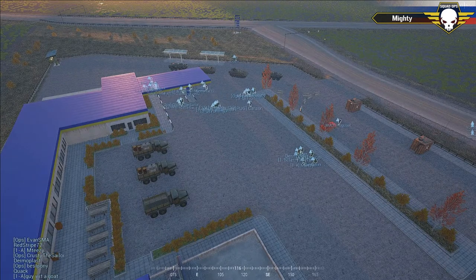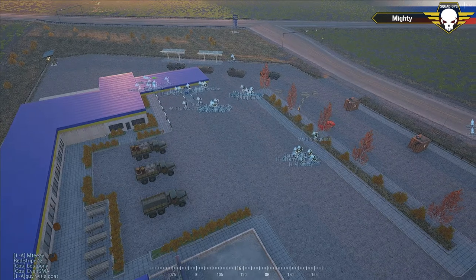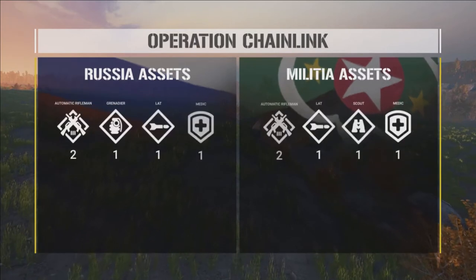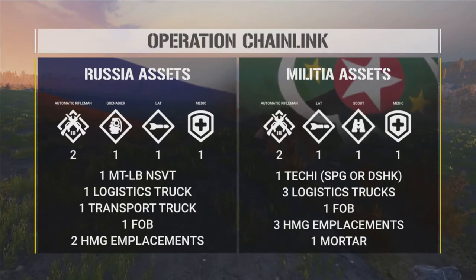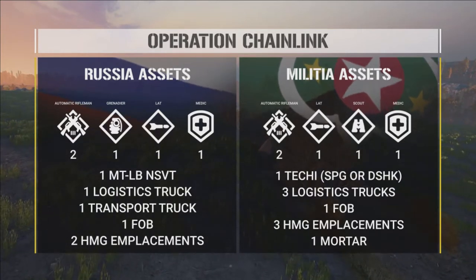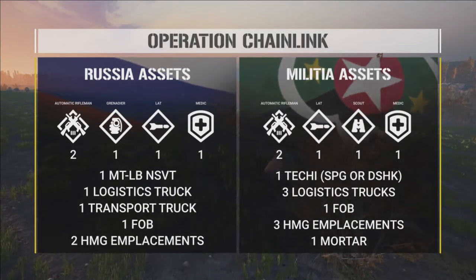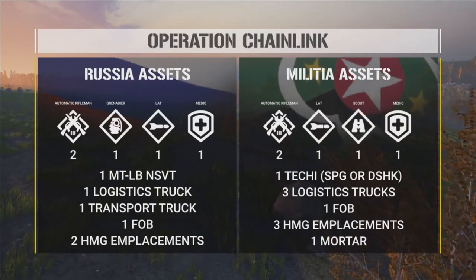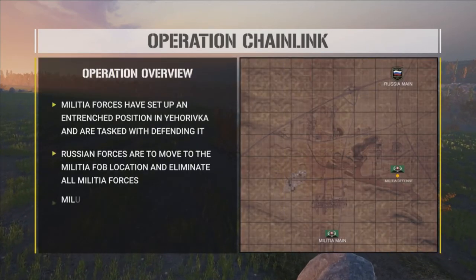The assets for Russia are: two ARs, one light anti-tank RPG, one grenade launcher, one medic — that's per squad. Russia also gets one MTLB tracked transport vehicle, one logistics truck, one transport truck, one FOB, and two HMGs. Militia defending the trench gets two ARs, one LAT, one scout, one medic, a technical, three logistics trucks, a FOB, an HMG, and a mortar.